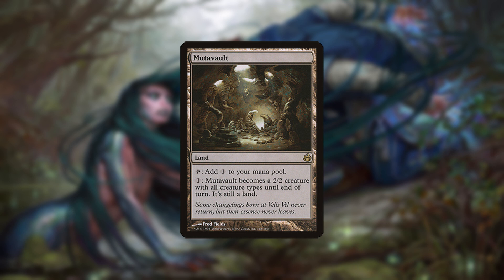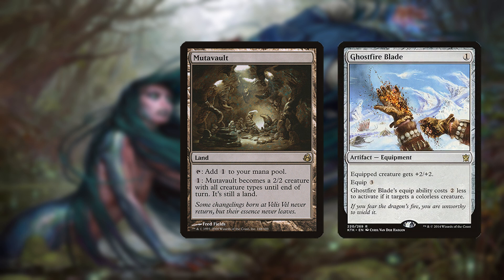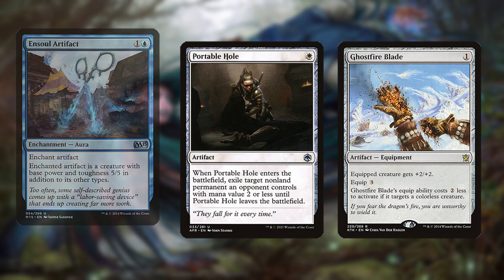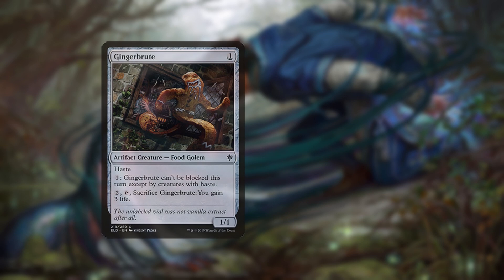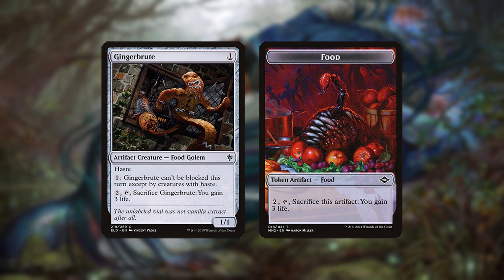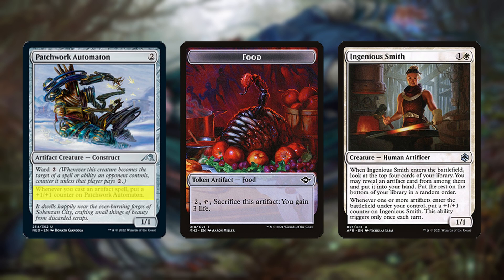Although Mutavault isn't an artifact, it is colorless, meaning Ghostfire Blade attaches to it at a discount. Conversely, colored artifacts like Portable Hole that have been animated by Ensoul or Blackstaff won't get the discount. Although Blue-White Ensoul is an aggro deck, it can nevertheless be correct to transform Gingerbrute into a food token to win races against other aggro decks. The food token is also a way to trigger Ingenious Smith — not Automaton though, since it has a cast trigger.